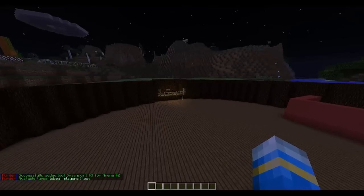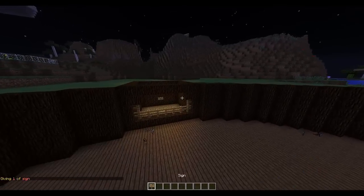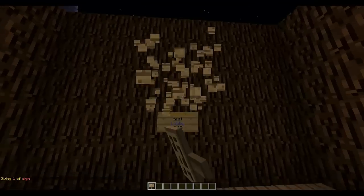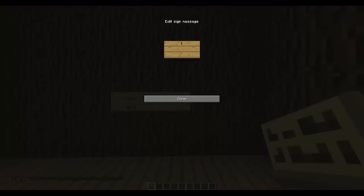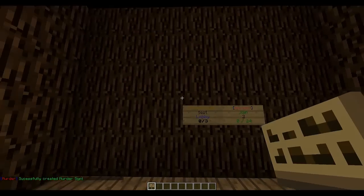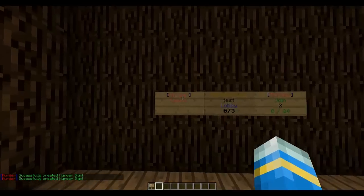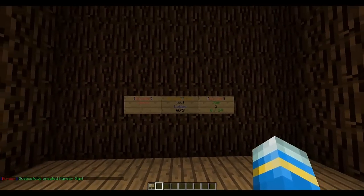We've added all the spawns we need and created the arena. All we need to do now is make a sign. Put it here — 'murder' on the first line, 'join' on the second line, and the arena number on the third line. You can also do a murder leave sign: 'murder' on the first line and 'leave' on the second — that doesn't need a number.